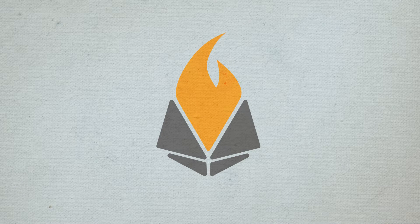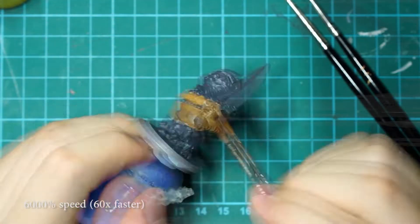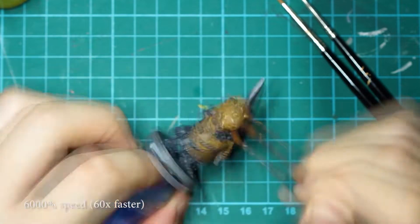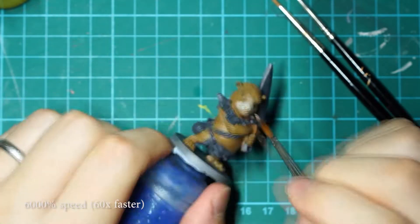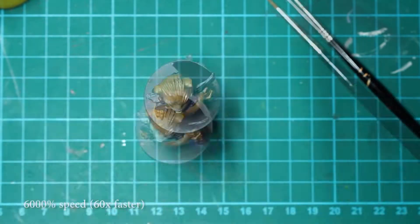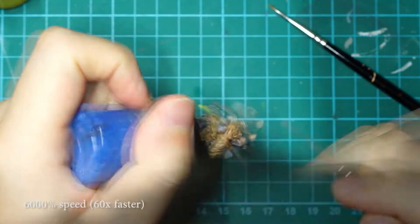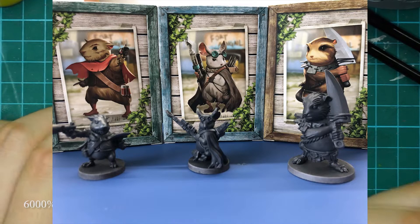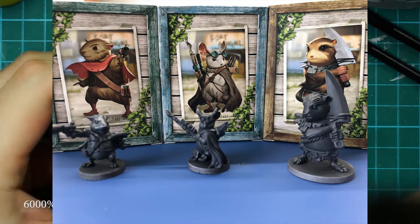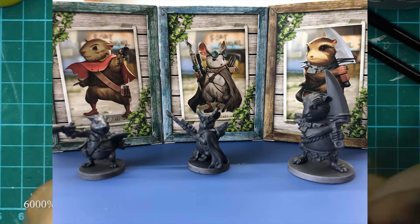Hello everybody. This is a time-lapse video of the main characters of the Plaid Hat Games Aftermath, an adventure book game. It's a co-op board game where you play as mice, hamsters and other critters exploring urban terrain. These are three of the four main characters — from left to right we have Ringer, Mazaya and Grumple.